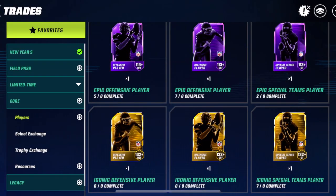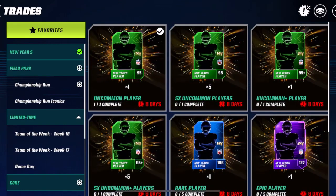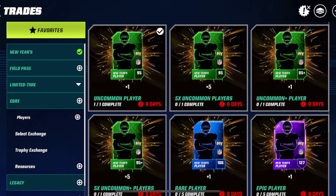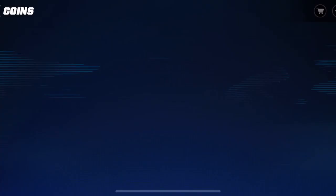Welcome back to a new Madden Mobile video. First, today I'm going to try and get a new special teams iconic player. First of all, go into the trade section, go all the way down, get rid of all those extra stuff and go straight to players. I can't get the full player now so I am going to auto add.